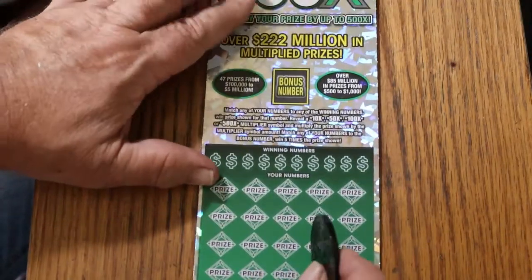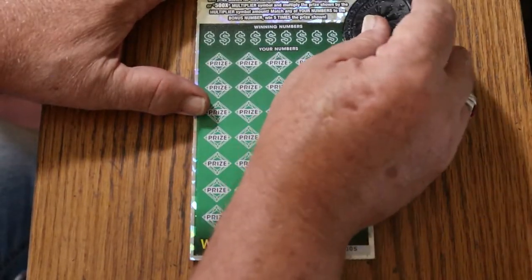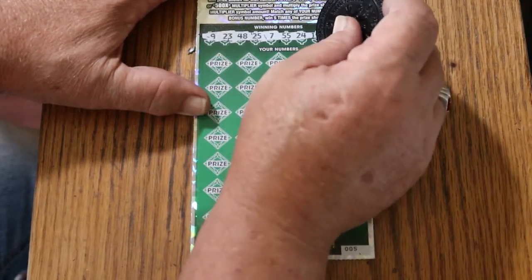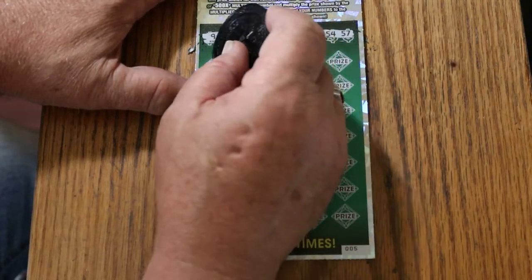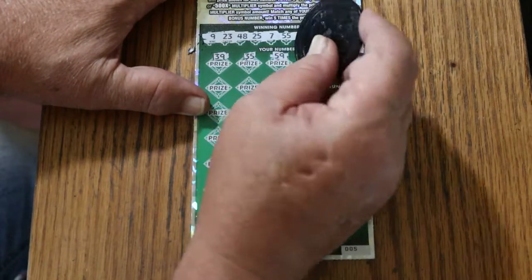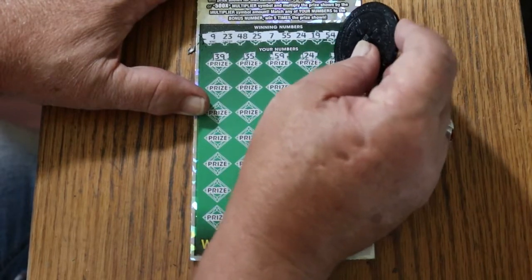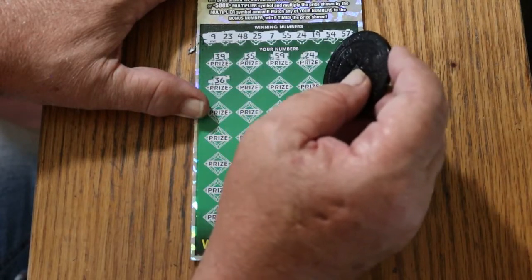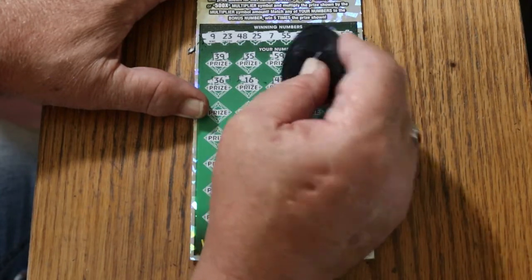Ticket number 5, bonus number 38. Your numbers are 9, 23, 48, 25, CJ's 7, double nickels 55, 24, 19, 54, and 57. Scratching the board: 39, 35, 59, 24 — we have a match! 33, 36, 16, 47.